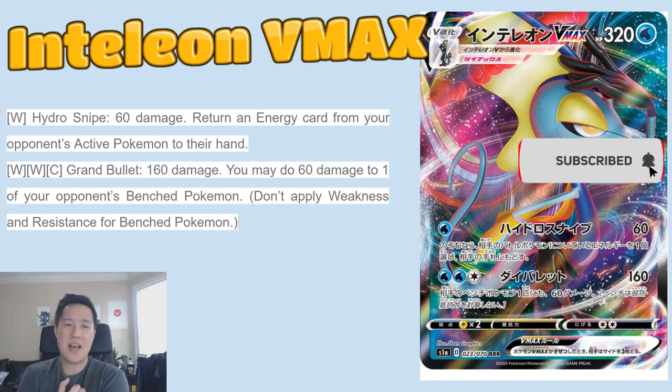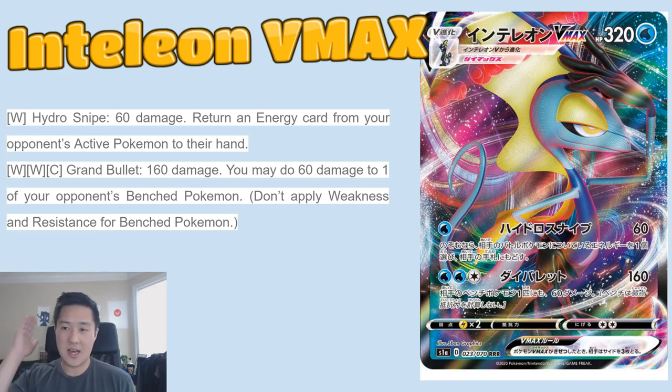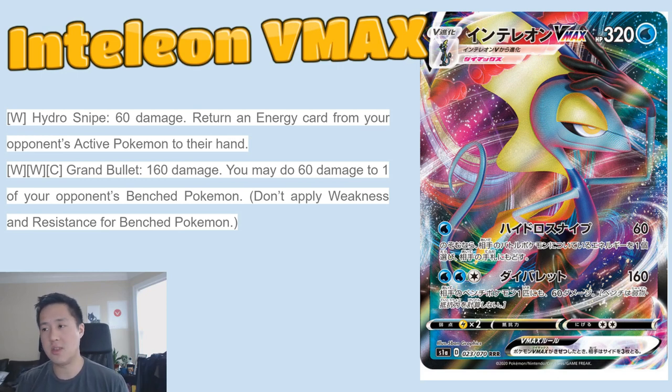Then we have Inteleon VMAX — this card I am pretty excited about. It feels like it can do a lot of different things. Coming in at 320 HP, same as Cinderace, with two attacks. The first one costs just one water: 60 damage and you return an energy card from your opponent's active Pokemon to their hand — basically de-ramping them. Unlike hammers, this card just goes back to their hand, but either way it slows down your opponent. A lot of strategies don't have room for error, and de-ramping cards can really throw off their plans. So Hydra Snipe is pretty good in that regard.